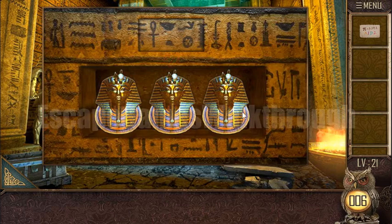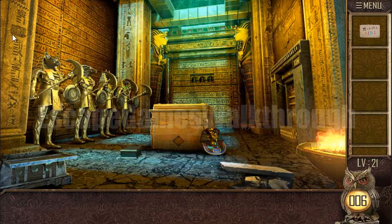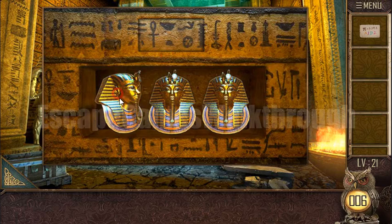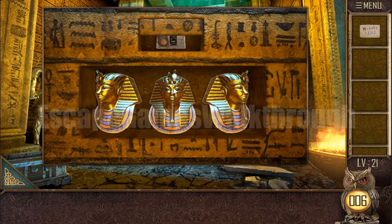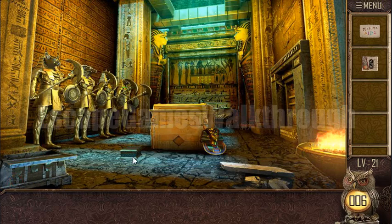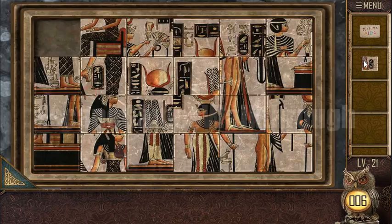Now here we can see three statues. Let's look for the clue — the clue is here on the column. The left one faces left, the right one faces left, and the middle one faces forward. So: left is right, this is forward. We got a tile to solve this puzzle.